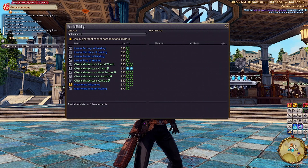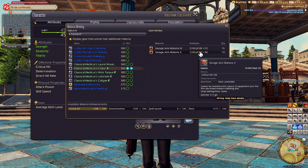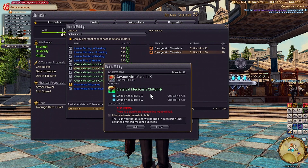Now we can try to overmeld. The first Materia that goes in over the number of slots afforded on a piece of gear has a special rule: Materia that come after it cannot be any grade higher — they have to be lower grades. This means that if you put in a Grade 9 in the first overmeld spot, you would not be able to put any Grade 10s after it. So let's put another Grade 10 in this first overmeld attempt. The percentage chance of the Materia going in is shown right in the window. If you select the batch meld box, you can attempt to use all of that type of Materia in your inventory to try to meld into this slot — it follows the same process as melding one by one and only consumes as many as needed. Let's select that box and cross our fingers.